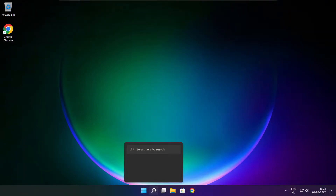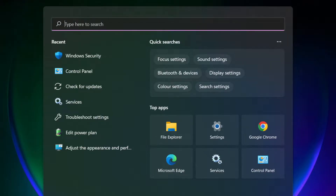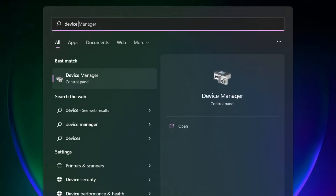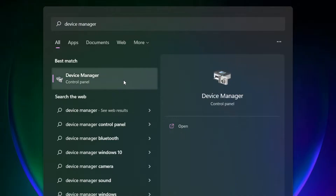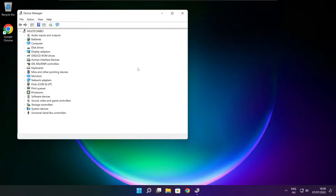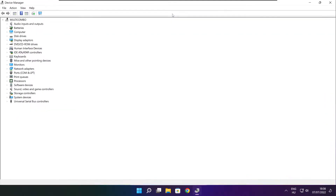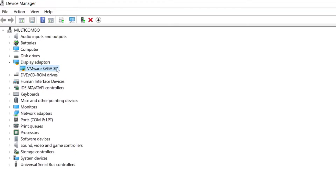Click search bar and type device manager. Click device manager. Click display adapters. Select your display adapter.